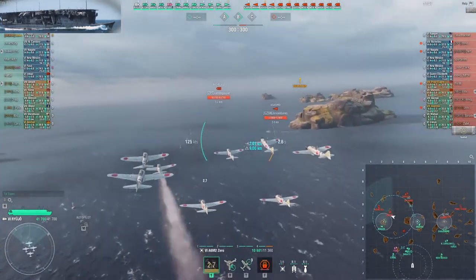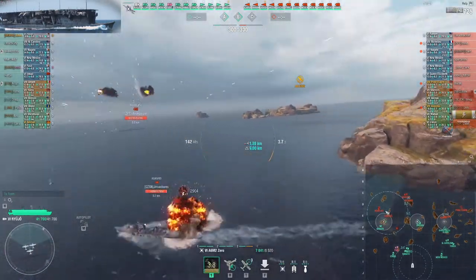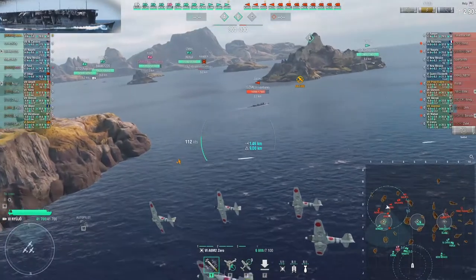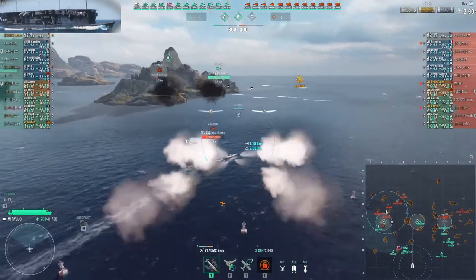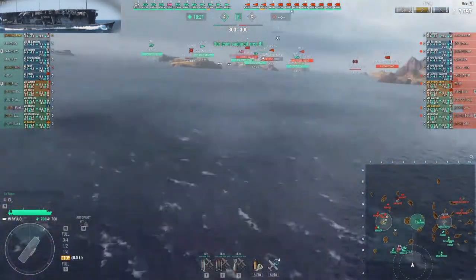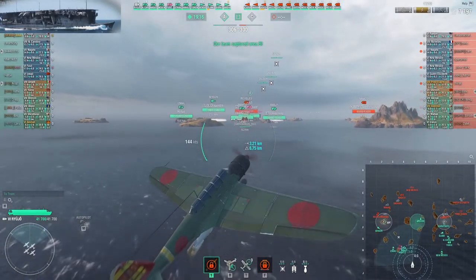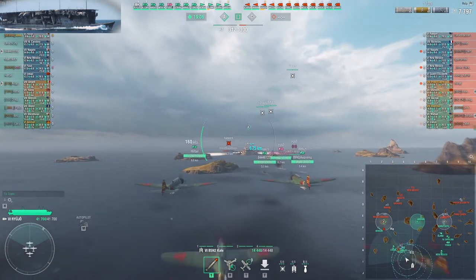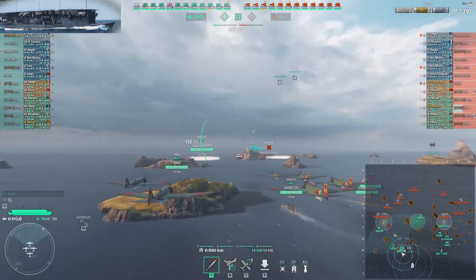I'm scouting here and sure enough, here she is — Asashio. The Asashio is a special case destroyer in a tier 8 battle. When you have an Asashio on the enemy team and plenty of battleships on your team, you want to find the Asashio and harass and possibly even kill her as fast as possible. She has 20-kilometer deep water torps which can only hit the carrier and battleships, are very hard to spot, come without warning and hit like a truck. The Asashio is your main target.